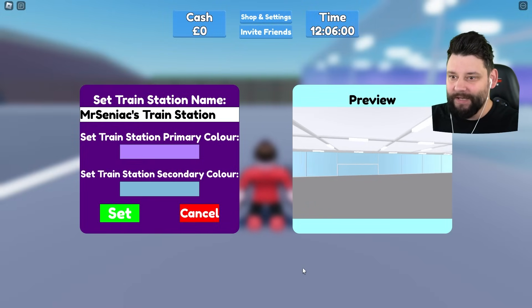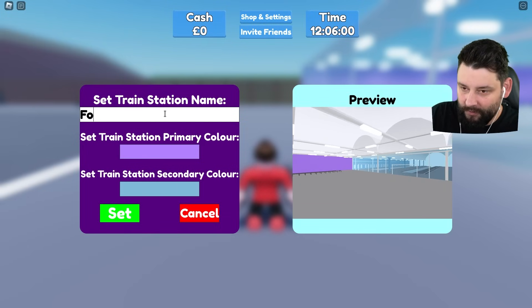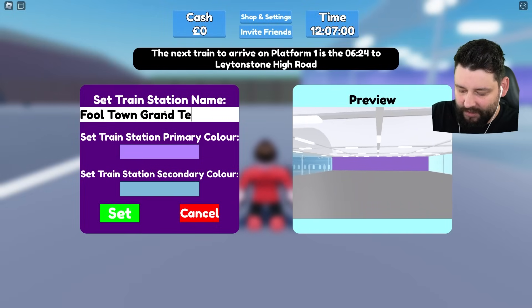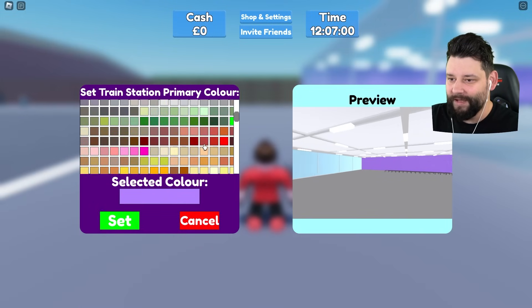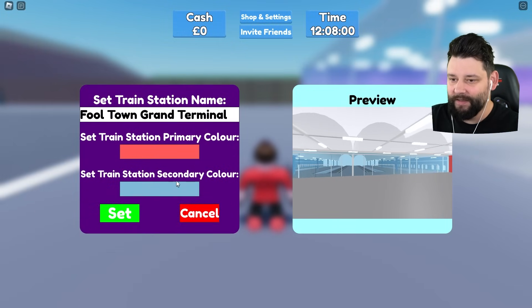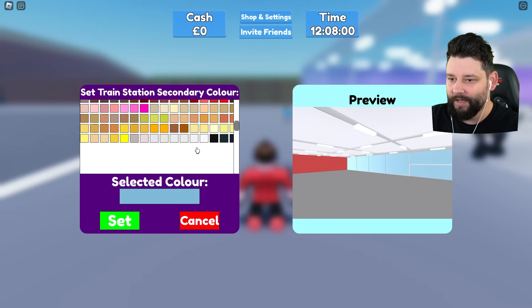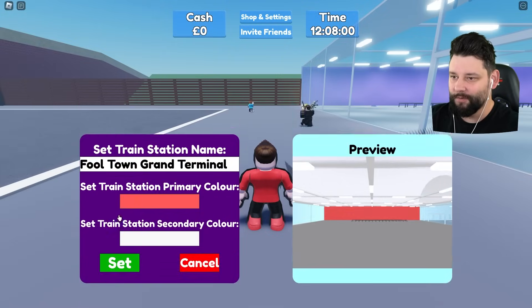I'm going to start by setting my train station's name — I'll call it Falls Town Grand Terminal. Set the primary color to that beautiful Sidiak red, and then the secondary color will go for white. Boom, set.